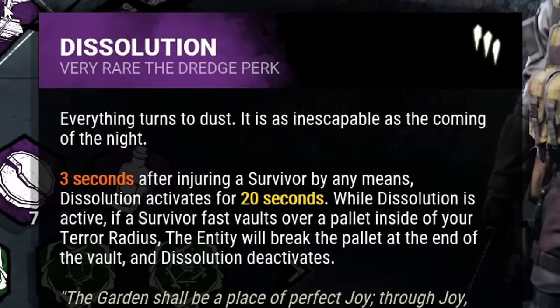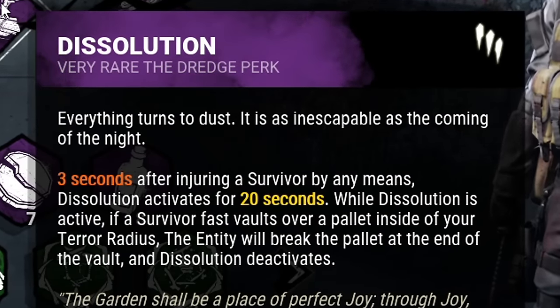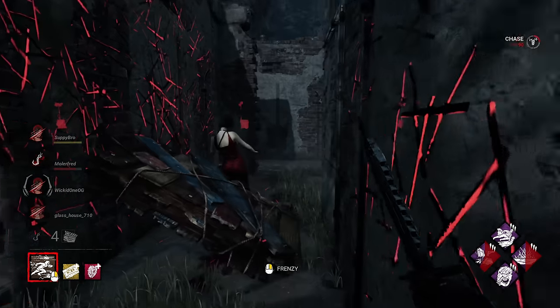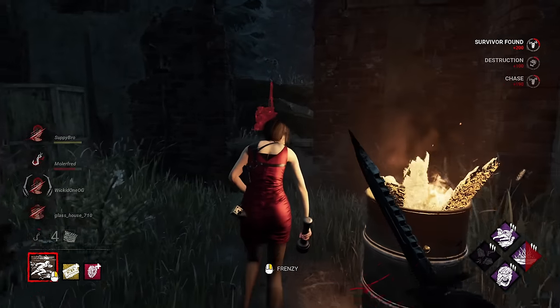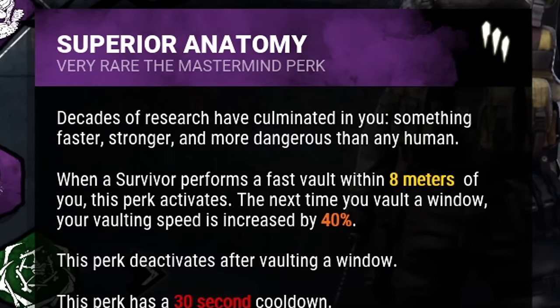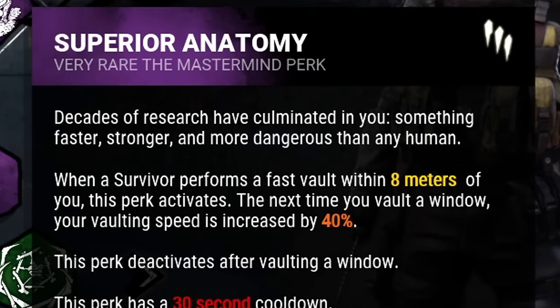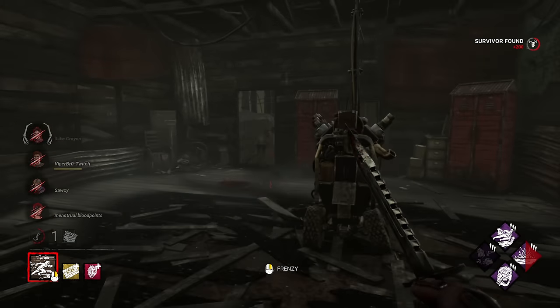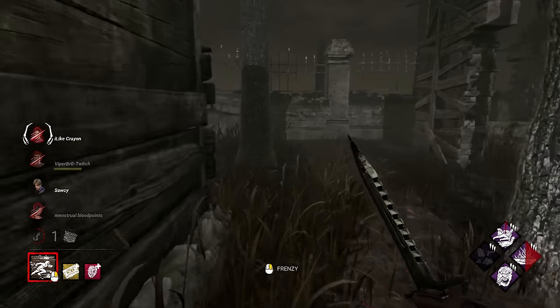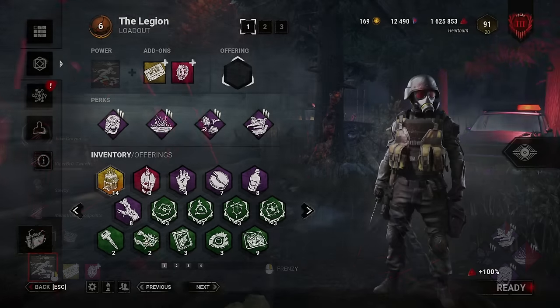Up next is Dissolution. Three seconds after injuring a survivor, Dissolution activates for the next 20 seconds, and the next person to vault over a pallet within my terror radius will result in the pallet being destroyed instantly. Moving on to my last perk, we're going to be running Superior Anatomy. Myers isn't the only one that moves fast. If a survivor vaults within 8 meters of me, my next vault will have an increased speed of 40%. This almost always catches survivors off guard, as they aren't anticipating you to close the distance so fast.